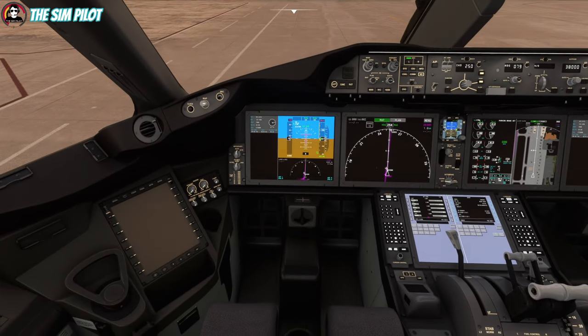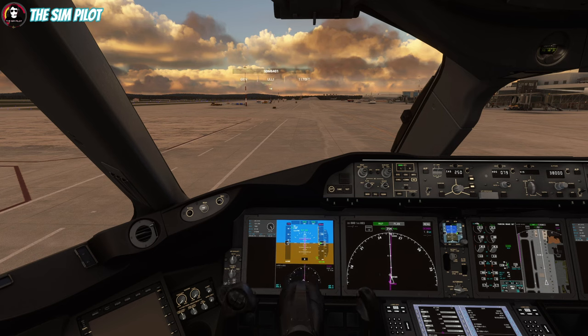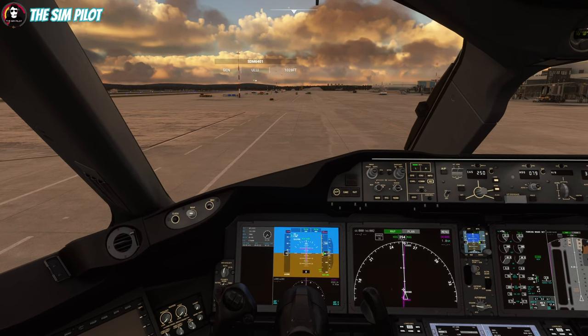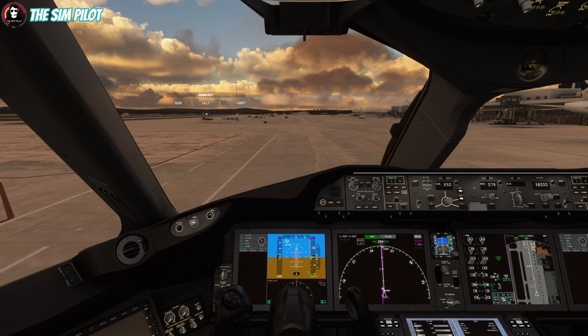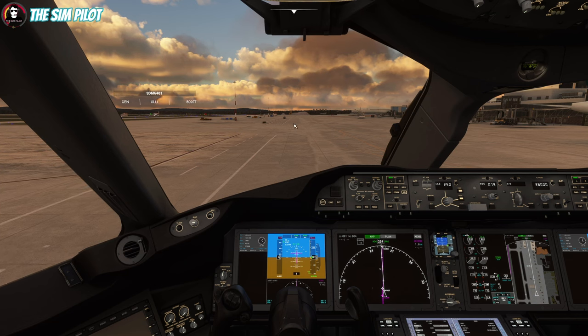Before taxiing, let's bring the yoke back and do a quick flight controls check: full left, center, full right, center, full forward, center, full back, center — all controls are working. Disengaging the parking brake, increasing throttle to about 30%, N1 is a good taxi thrust setting for this aircraft. We will join the taxiway right in front of us.